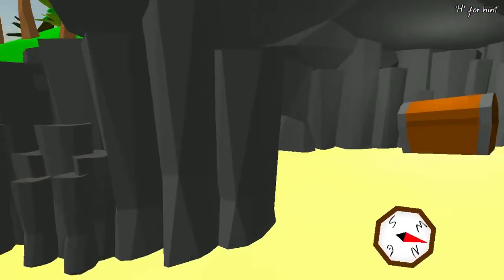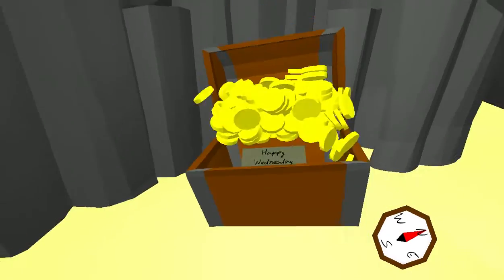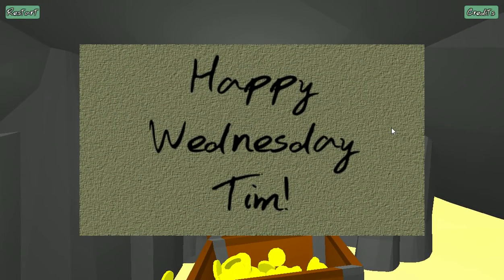So when you get to the end of the game, which should be about now, we can open up the chest and you get a special message. If I'd answered yes to it being my birthday it would say happy birthday; if it was Christmas it would say Merry Christmas. But it's just a standard Wednesday, so it just says happy Wednesday. That's the end of the game.